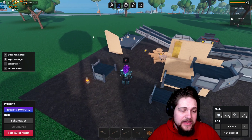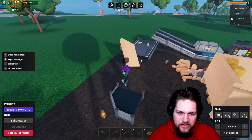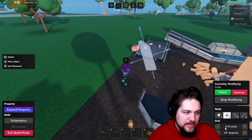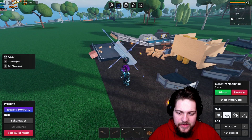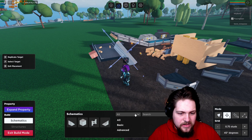That's mostly what I'll cover for now. If you want more in-depth info, you can also hit F on a block and explore the studs settings — I haven't gone too in-depth on that. I've mainly been using the basic placement and the Schematics on the left side.